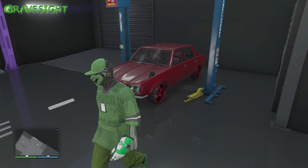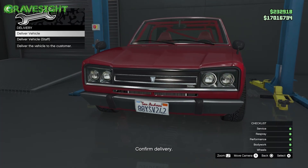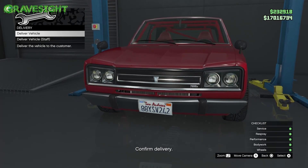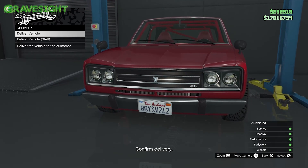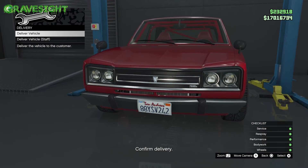The vehicle is all ready to go. Now we're going to do the glitch. Walk up to the vehicle and press right on the D-pad. If you're on PlayStation, press X, down, X super fast. If you're on Xbox, press A, down, A — do this very quickly, as fast as you can.